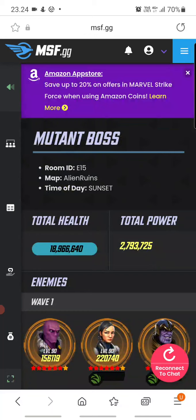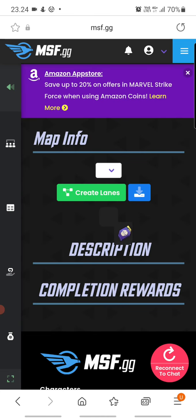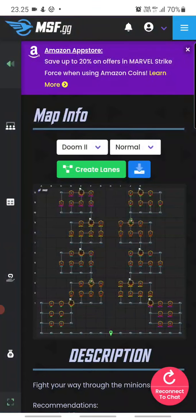Those are the nodes. As I showed at the beginning, you can check these yourself — go to msf.gg, press Maps in the menu, and choose Doom 2 to see all the nodes and waves. Definitely go check them out because it might help you get prepared for this raid sooner than later. I feel like we should be starting on this faster than some people might think. Hope this helps — if you have comments, ideas, or critique, drop a comment, like, subscribe. Thanks for watching and see you again, bye.